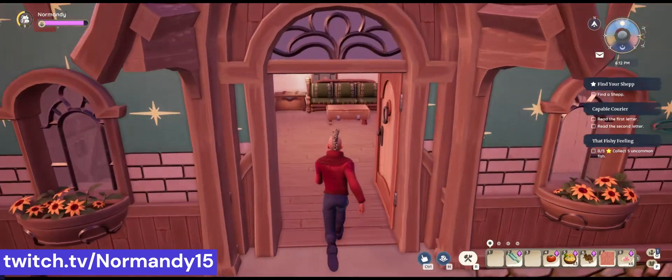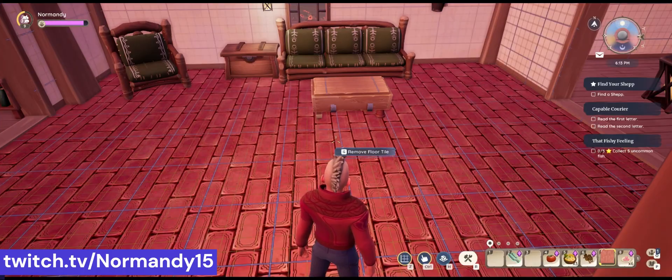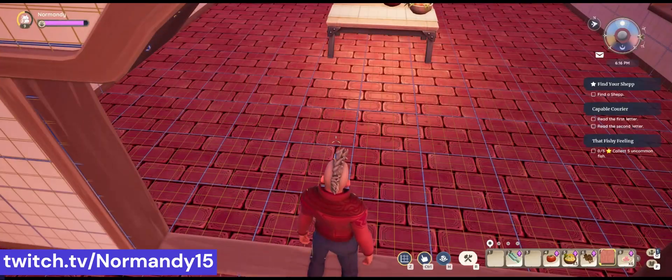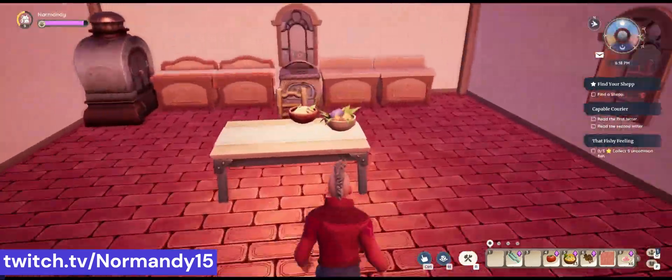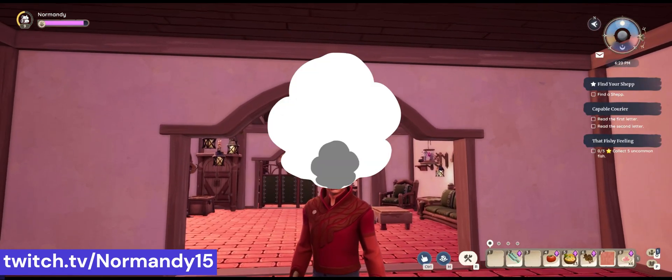Alright, here we are — Casa de Norm. Let's go in and throw down this copper floor and see how we like it. Well, it looks great. It's not my favorite — it doesn't quite go with the log cabin theme — but I'm sure it would work with something a little different. If you enjoyed this video, like and subscribe, and follow us over at twitch.tv/normandy15. See you next time.